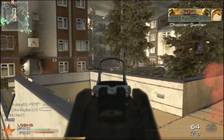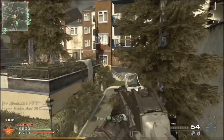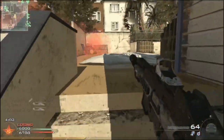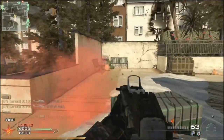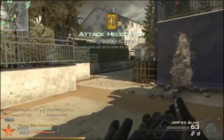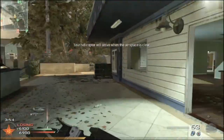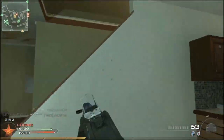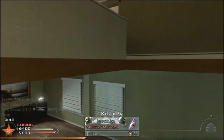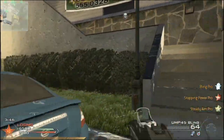All of the things in this game just feel powerful. Like this UMP — you get it and it's a three to four shot kill. Except you put stopping power on it and bam, two to three shot kill. Also, claymores are just I-win buttons.